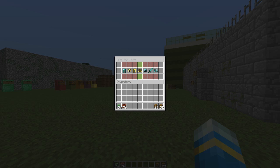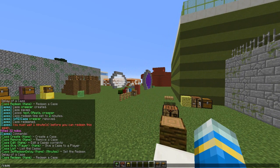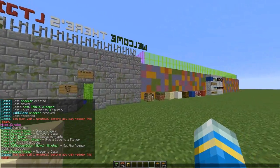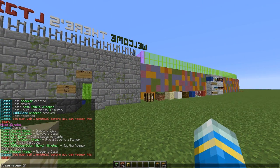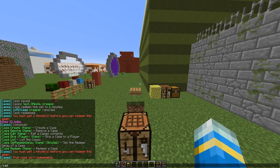Your players can get cases via a command, and you can set it up so they can't redeem it every second. Let's go ahead and look at the redeem commands now. If we haven't waited enough time since we redeemed it last time, we must wait one more minute. Let's have a look at another case, which is the god apple case, and that is not redeemable. So how do you make a case redeemable? You do 'case set redeem delay'.